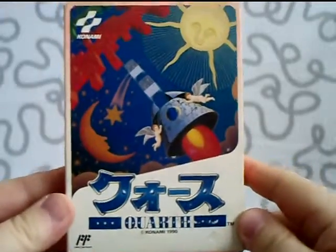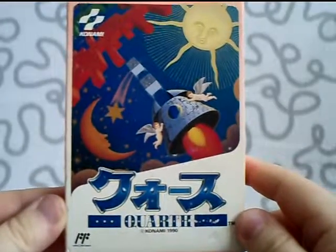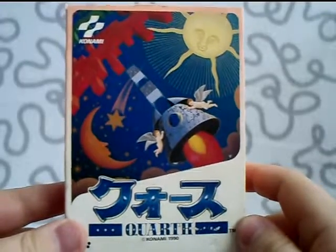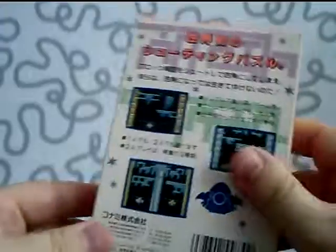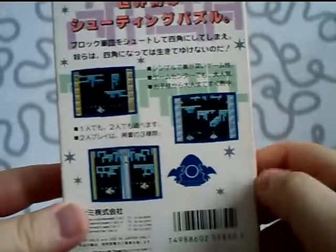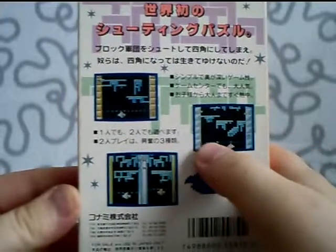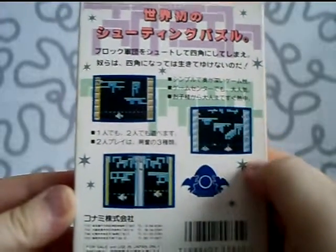Moving on to a really good game — if you can get your hands on this one I recommend it. Look it up on YouTube if you want to see a review of the actual game. This is Quad. It's a sort of space-themed Tetris game. You have to shoot away different shapes of blocks to make them disappear with your ship. If the bricks come down to the line, it's game over. Good game — recommend it a lot.